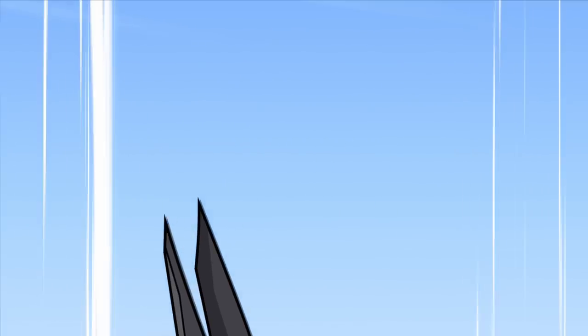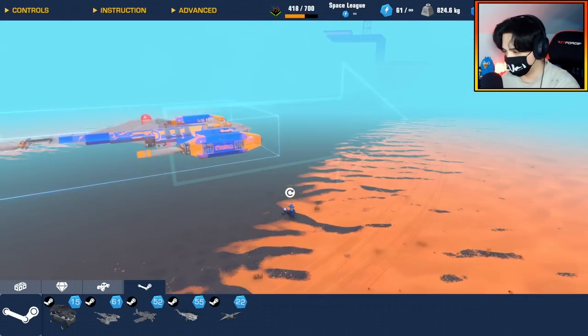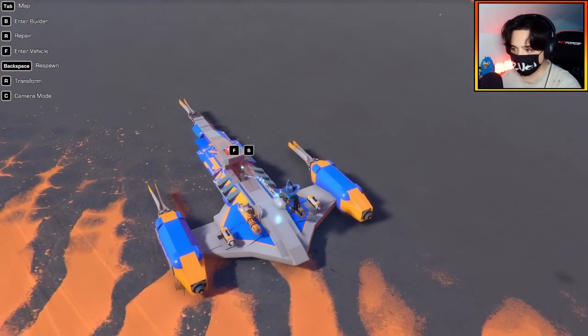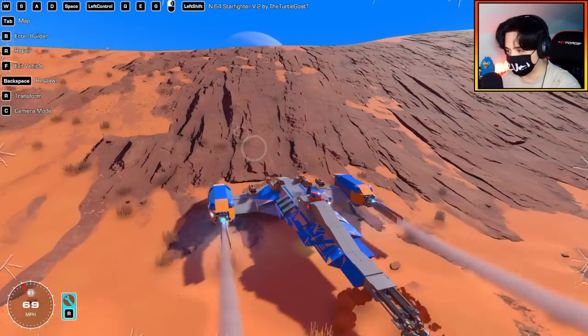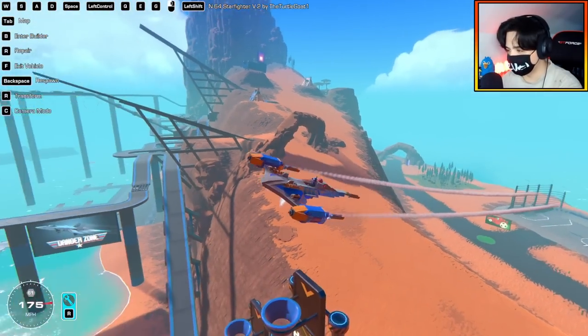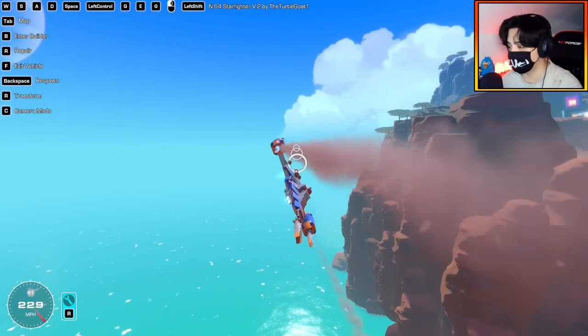Up next, we have the N64 Starfighter V2 by Turtle Goat 1. So this is a modified N1 Naboo Starfighter, which is from Star Wars. Let's just spawn it in. Look at this thing — look at the decal, and we got a little droid too. Shift is a camera. So it's powered by like the hover pad glitch. I need to take off. There we go — it's actually flying! It actually feels like I'm flying a Star Wars ship right now. Well, I am flying a Star Wars ship — that's why.